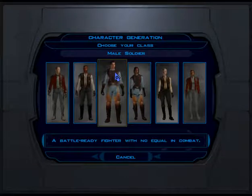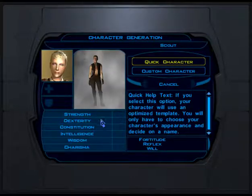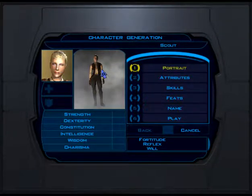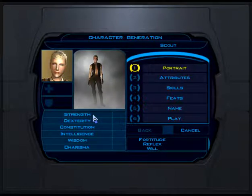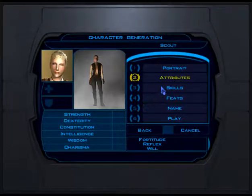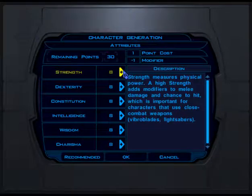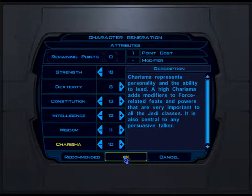So basically you're a rogue, explorer, or a fighter. Let's pick one — you have a variety of attributes and a variety of portraits. You have strength, dexterity, constitution, intelligence, wisdom, and charisma. Each of these affects a different aspect and definitely affects how you progress in the game.